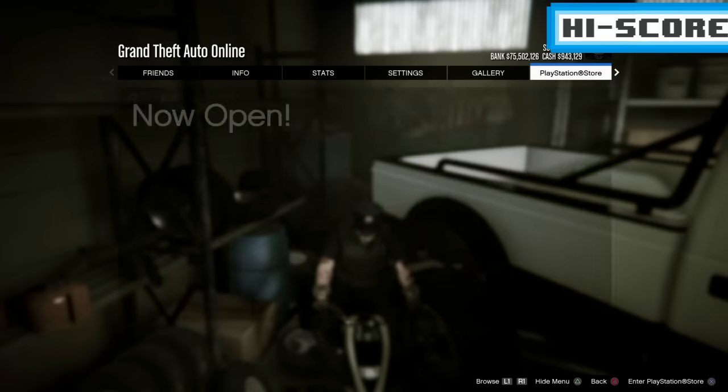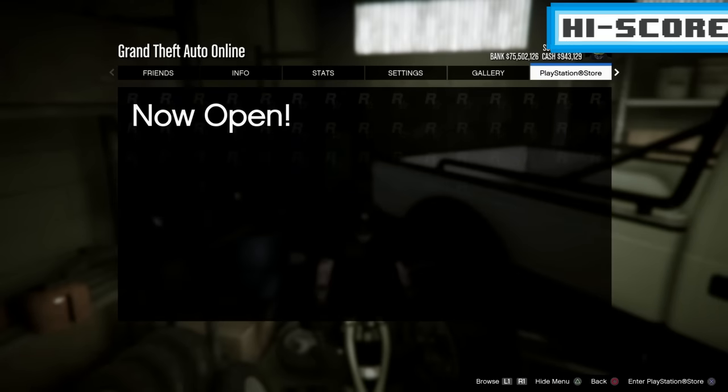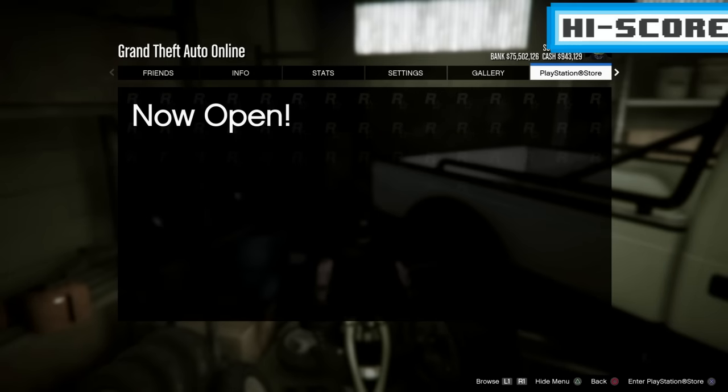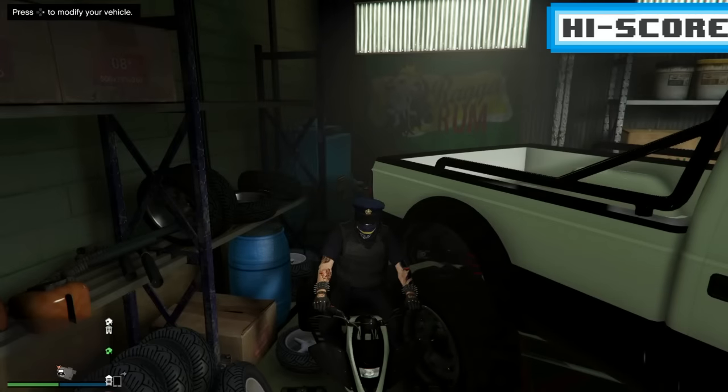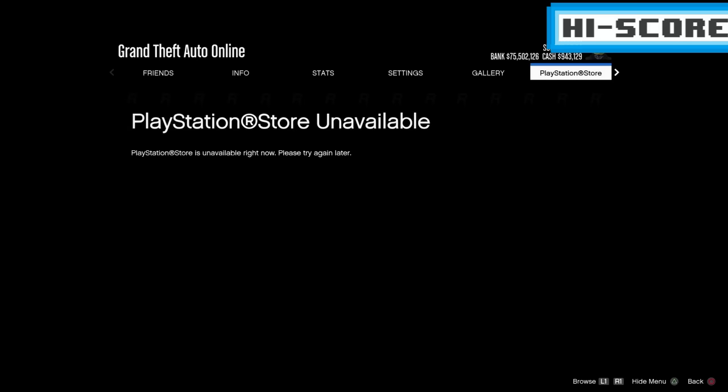Once you do that, you want to just start mashing start and R2 quickly after, and go to the PlayStation Store to see if it's closed, because that's what you're looking for. As you can see, I got a couple of fails on here — I left them on to show you that this glitch is not easy, timing is important. If you hit R2 too soon when you hit the start menu, it's going to take you outside like that.